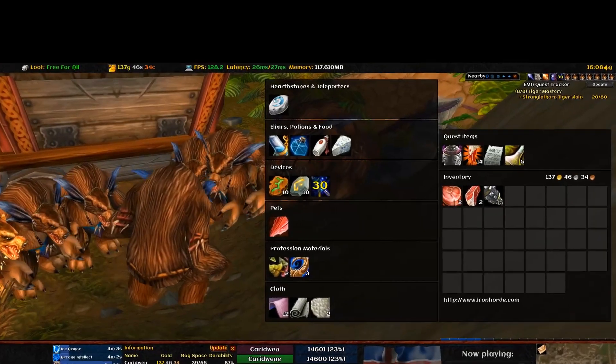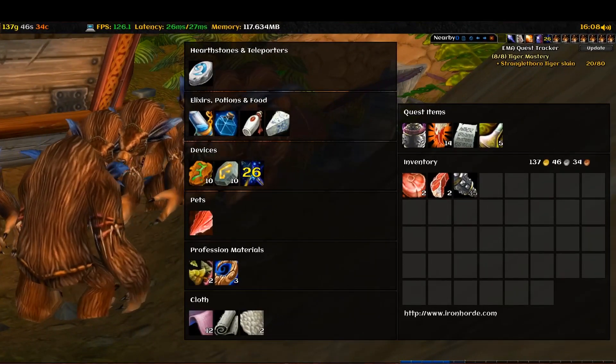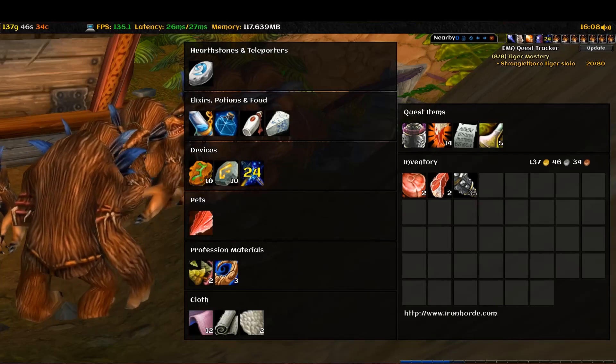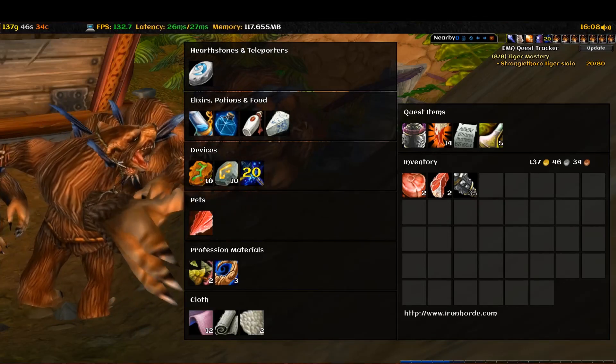This is what the bag looks like. When you loot something, it will automatically be sorted into virtual containers, which makes it very easy to keep track of what you have. You'll never miss anything.